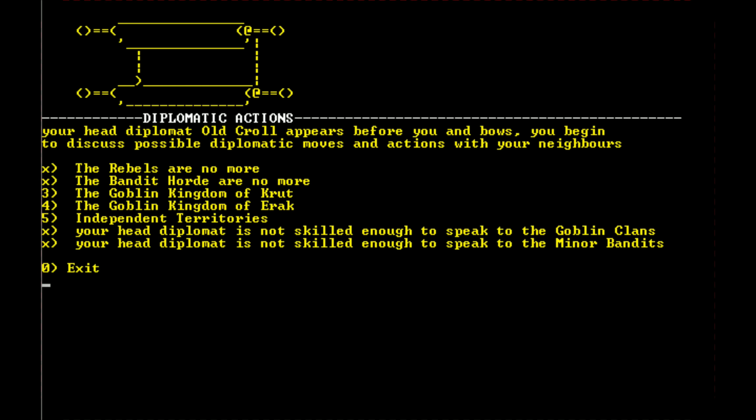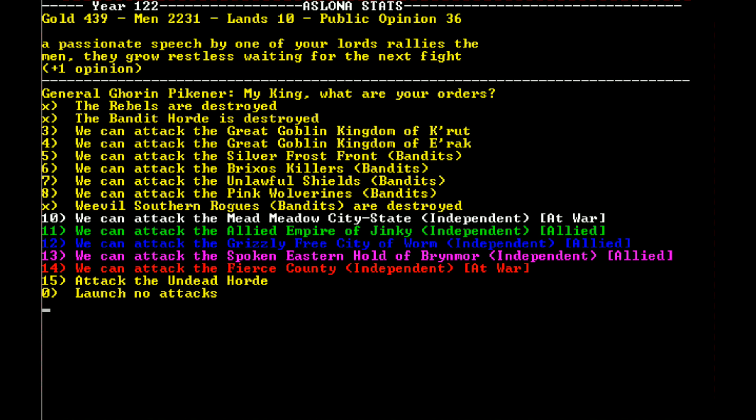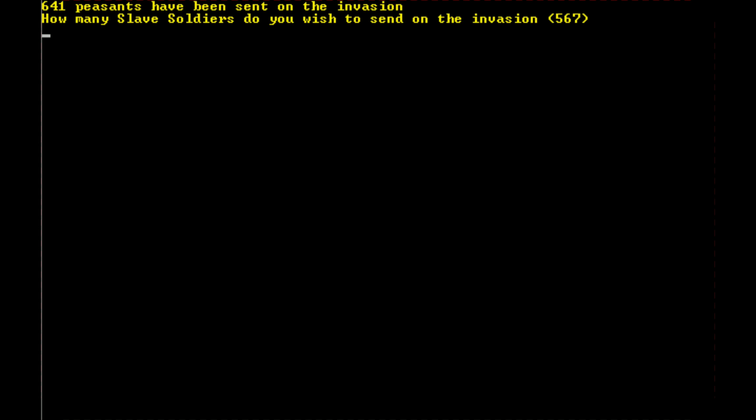Why don't we attack some of the smaller bandit groups instead — put them in their place since the bandit horde and rebels are destroyed. A passionate speech by one of your lords rallies the men — plus one opinion. We can leave the goblin kingdoms alone for now and go after the Silver Frost Front, the Brixis Killers, the Unlawful Shields, the Pink Wolverines, and the Weevil Southern Rogue. Let's attack the Silver Frost Giants to get a feel for what we're dealing with — invade with everything, 641 strong.